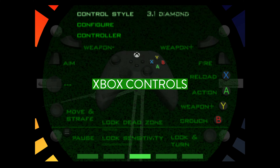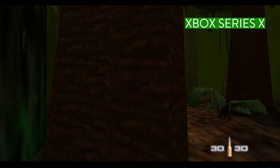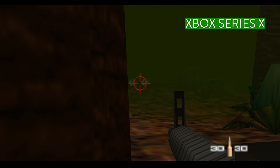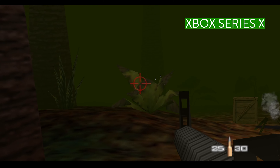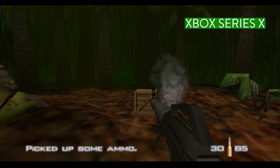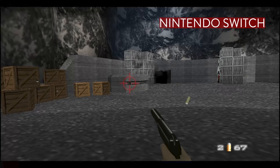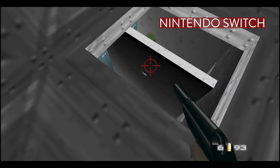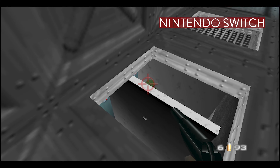The Xbox controls, on the other hand, are pretty good. One change I really love is that when you bring up the crosshairs to aim, the crosshair is always centered and the camera follows your aim instead — like a modern game. In the original N64 and Switch versions, the crosshair moves around the screen but the camera doesn't move with it. This is an incredible change that makes the game much more playable. Moving the crosshair in the Switch version just feels so imprecise.